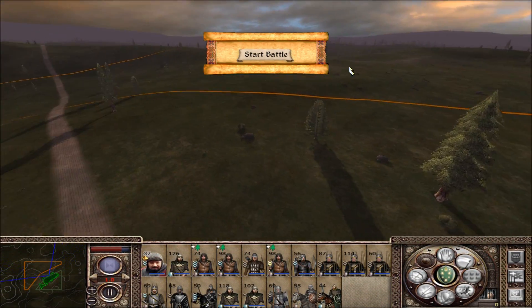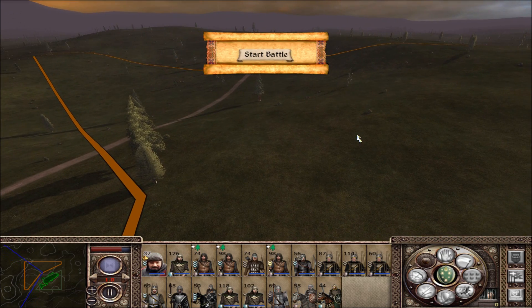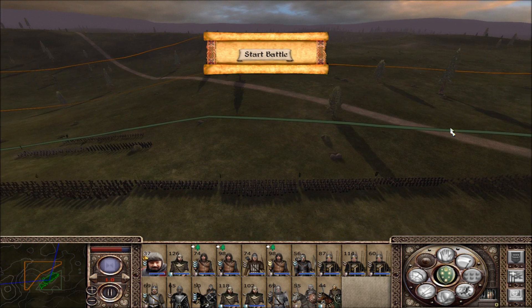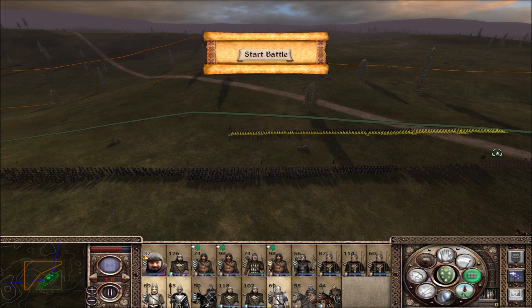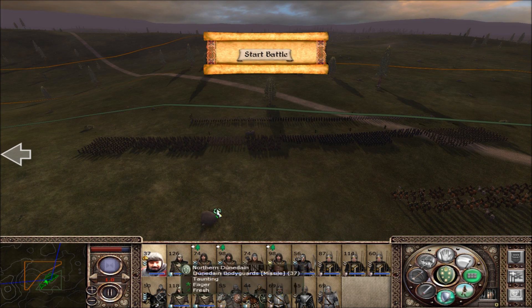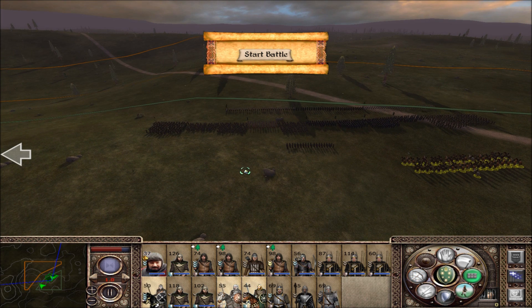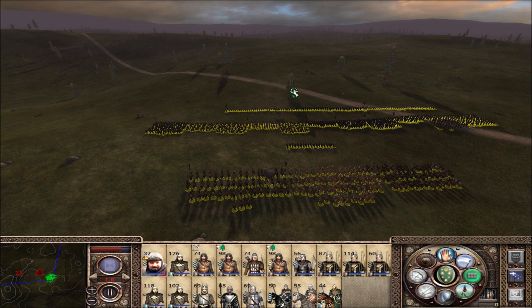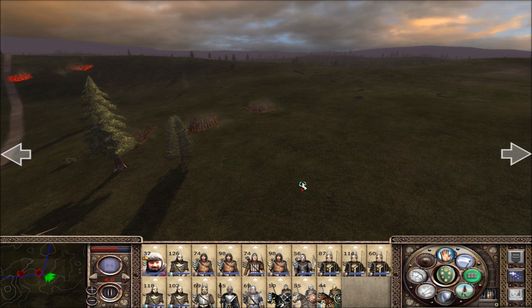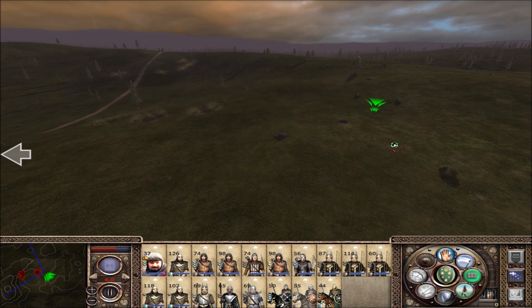Deployment: the first force goes here and reinforcements — I think they might be to the northwest, at the end of that road. Let's set up here with all the infantry right there. We don't have a lot of them. All missile weapons right back here. The general can link up right there and whatever cav we have can hang out back here. Let's start bringing in reinforcements — yep, they're off to the west. Let's move up to this high ground — we've got a lot of archers so we can probably shoot a lot of these guys up.